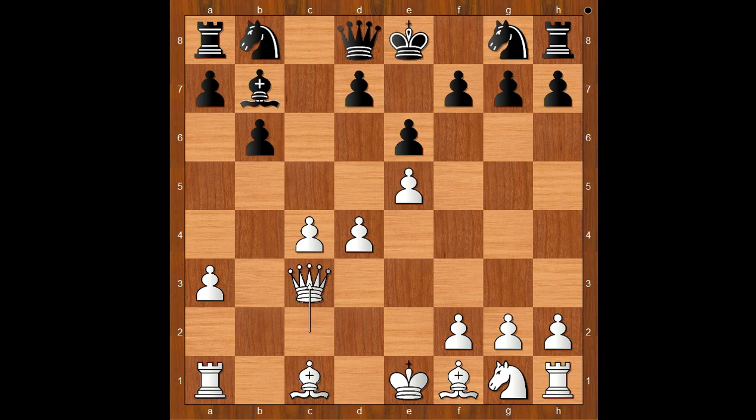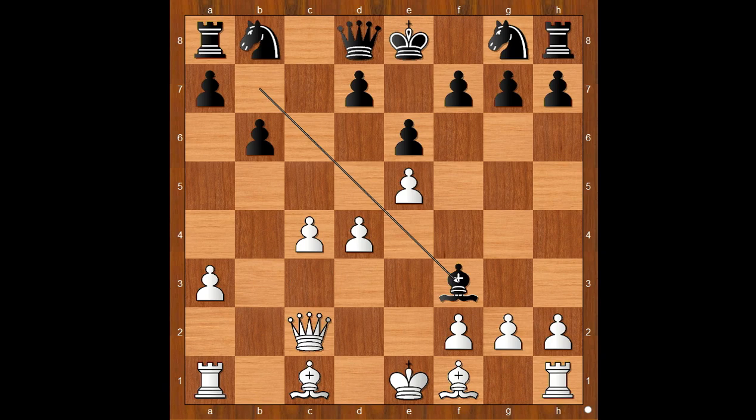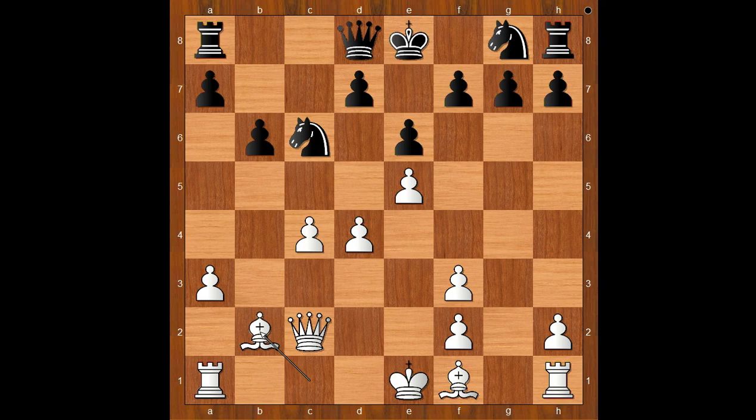And then knight to f3, but he didn't want to move his queen twice. Back to our game: knight to f3, and Nakamura captured the knight, damaging the pawn structure and removing the defender of the d4 pawn. Knight to c6, bishop to b2. White may play d5 next. Knight from g to e7, and now rook to g1, attacking the pawn on g7.